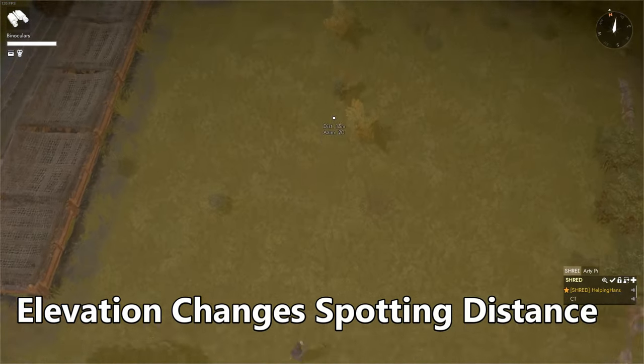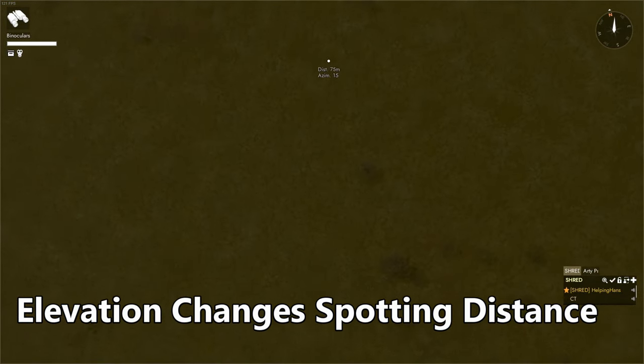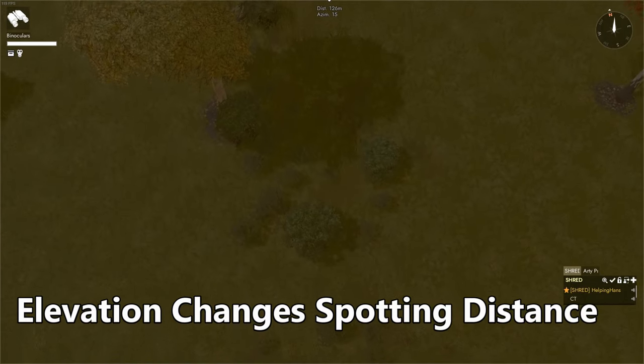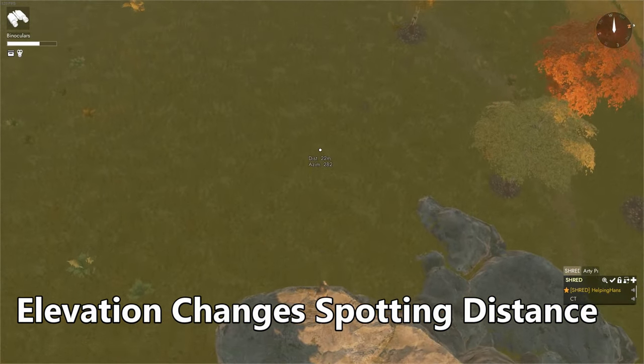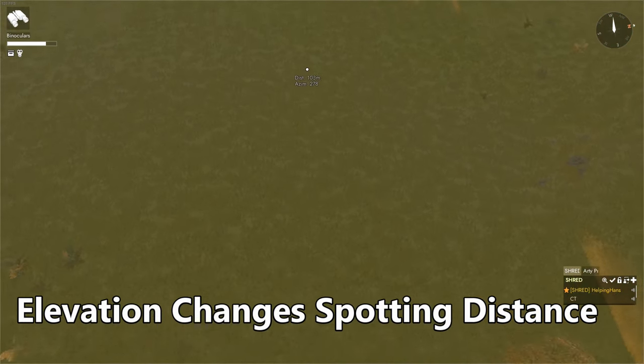Also when spotting, elevation dictates how much you can see. On flat ground you can see up to 127 meters, but from a cliff you can see up to 175 meters.